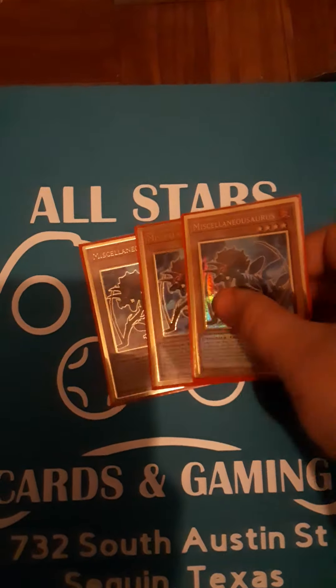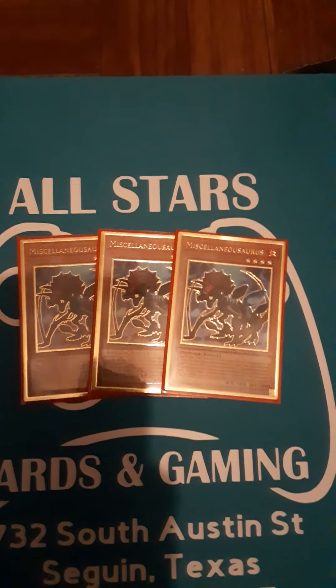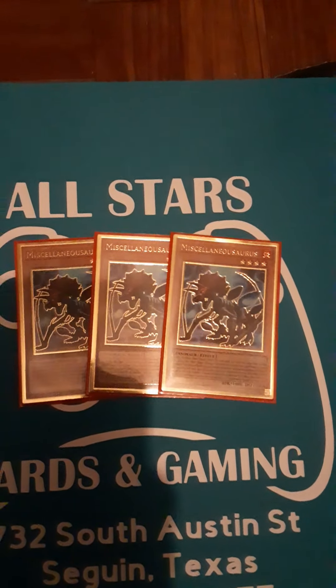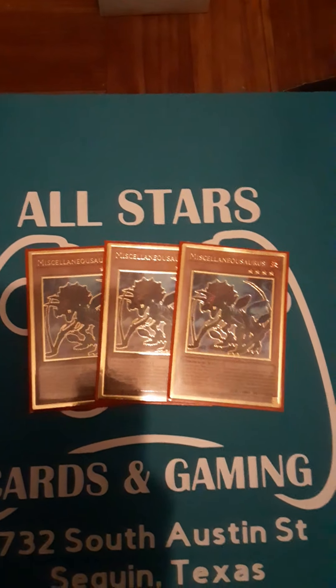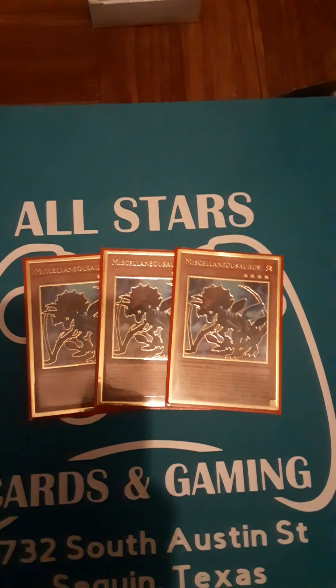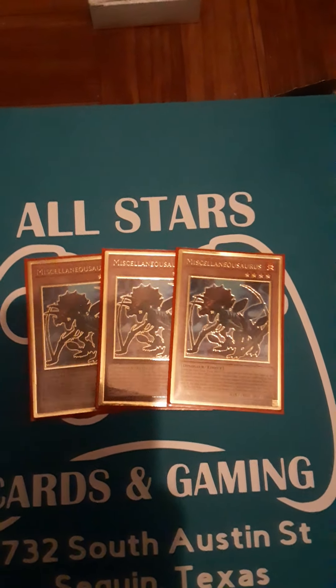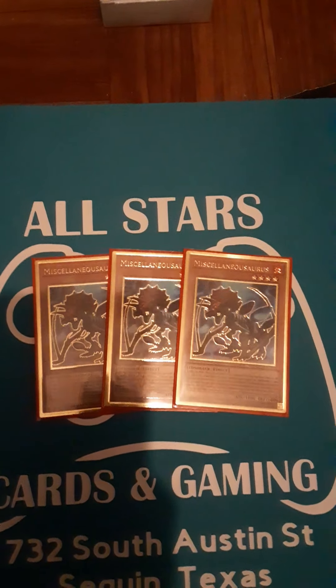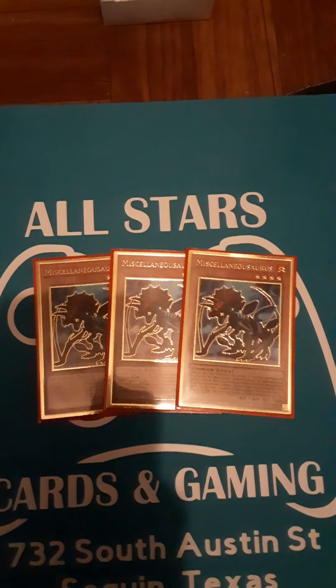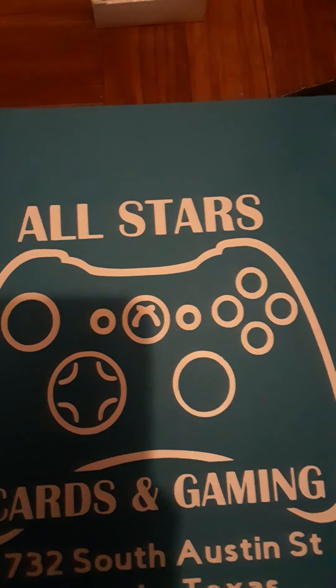Next we got three Miscellaneousaurus. What this card does is when you activate its effect, you can send it from your hand to the graveyard, and then for that main phase your opponent cannot do anything to your dinosaur monsters — they are unaffected by your opponent's activated effects. Then you can banish this card and any number of dinosaur monsters from your graveyard to special summon a dinosaur monster from your deck equal to the level of dinosaurs banished. A lot of people ask if you can special summon a level eight by banishing this and Overaptor — no you cannot. If it was just Miscellaneousaurus it can only be a level one; if it was Miscellaneousaurus and Overaptor it would have to be a level two. But it's still a really good card.